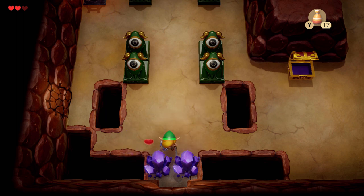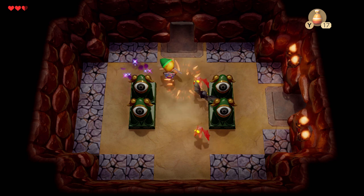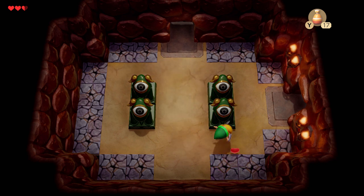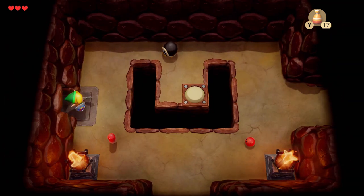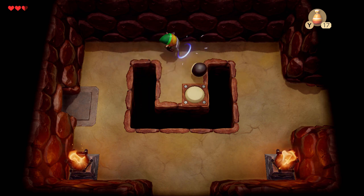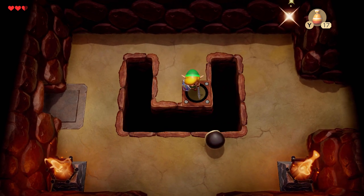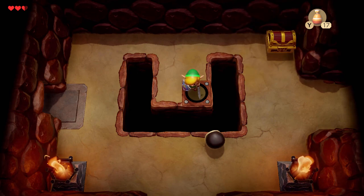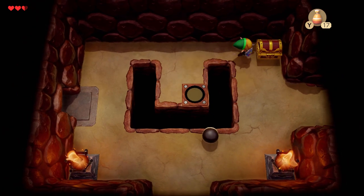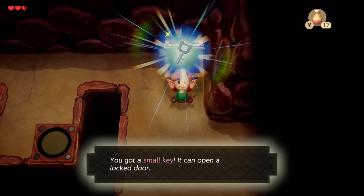The stone beak - how cryptic. Turn aside the spined ones with a shield. I don't know which spined ones he's talking about. Now we need to go get the other small key. I think there was another room here - yeah, we could have gone right. And another small key!